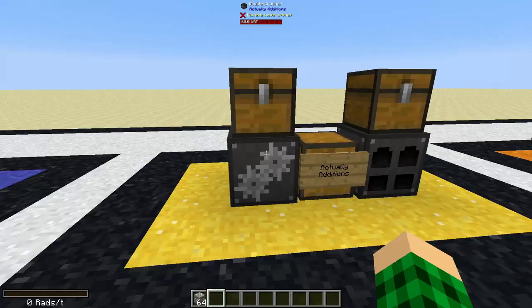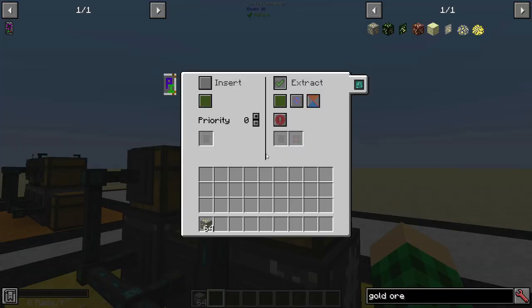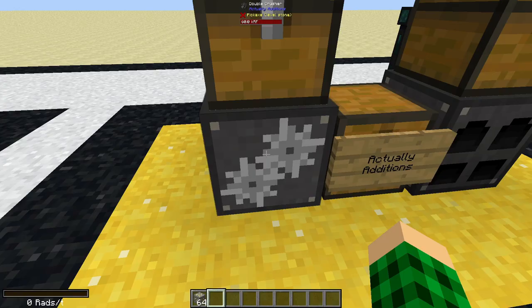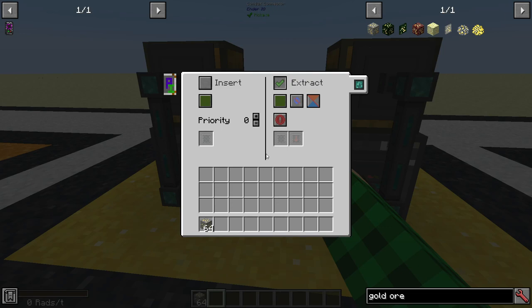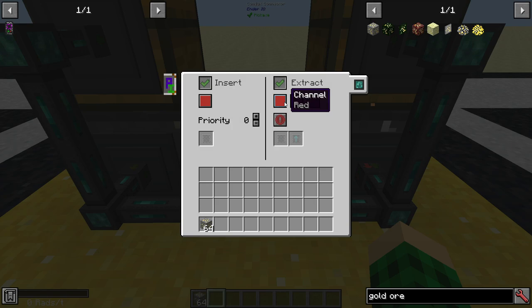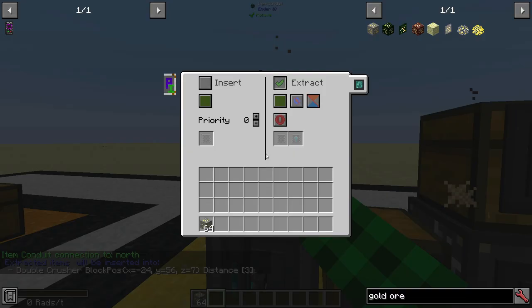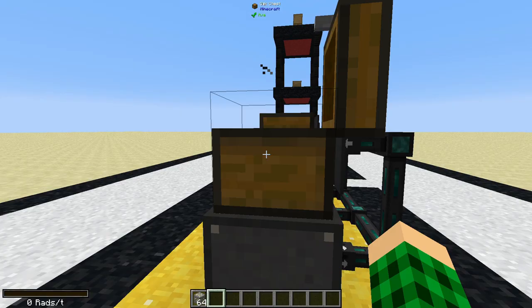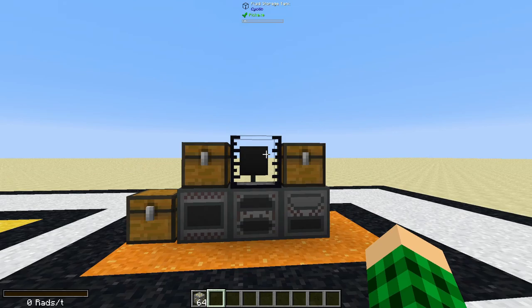Actually Additions I wouldn't really suggest — it processes twice as fast if you turn auto split on, and also processes twice as fast, but you still need conduits. Using conduit channels: extract on red always active, insert on red into the crusher; extract on black, insert on black into the next chest; extract on white, insert on white into the furnace. So it goes chest → crusher → chest → furnace → chest. It is decently fast, which is nice.